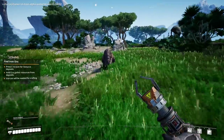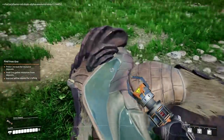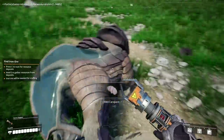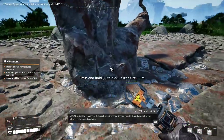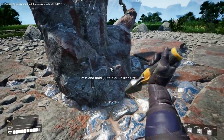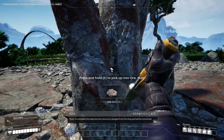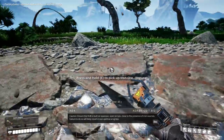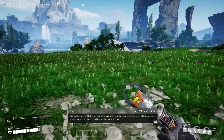What the fuck are you?! Get— come here! Get tased! Studying the remains of this creature might shed light on how to defend yourself in the future — I recommend analysis. Okay, so there's pure iron ore here. To complete this objective, the resources salvaged from the drop pod will be consumed. Caution: ensure the hub is built on spacious open terrain close to iron sources. Failure to do so will likely result in non-optimal progress.